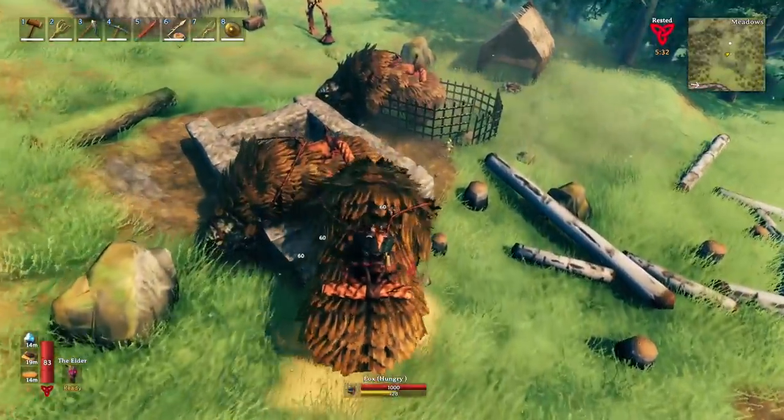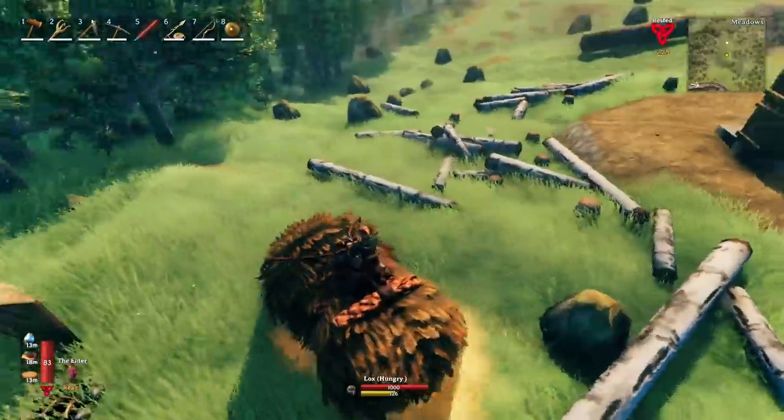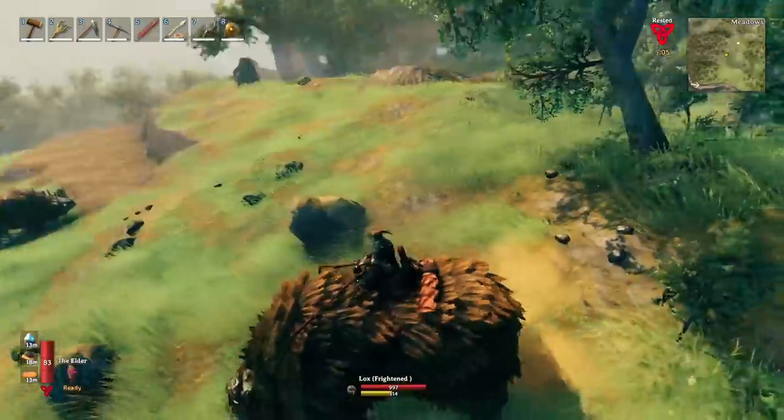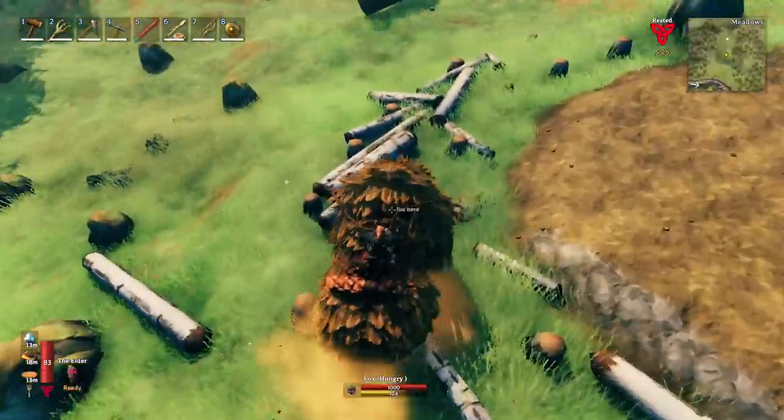When you are riding on the back of the lox and sprinting, you damage a lot of different things including creatures, regular trees, and most structure pieces including stone. The lox cannot damage hardwood though.